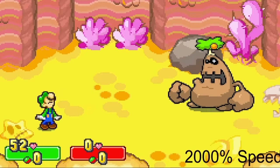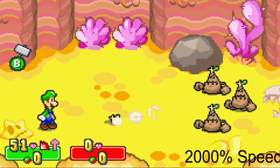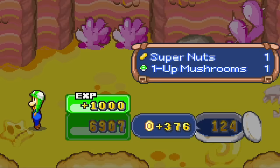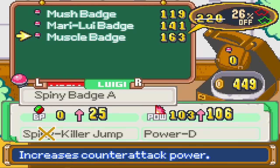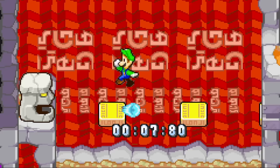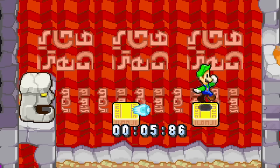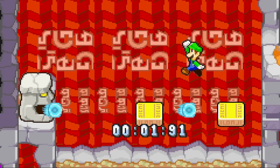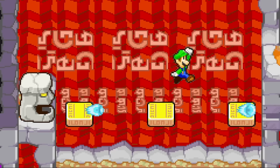After escorting Princess Peach to the desert, we took down Trunko with ease, managing to make it to Little Fungi Town. There, we bought Luigi the Mush Badge — an incredible piece of gear that raises attack the more mushrooms we have. By this point I was swimming in coins, since I could sell any syrups or 1-ups I got and wasn't buying Mario any gear. I was able to enjoy a break through Gwarhar Ruins, as you normally can't use Mario there anyway.